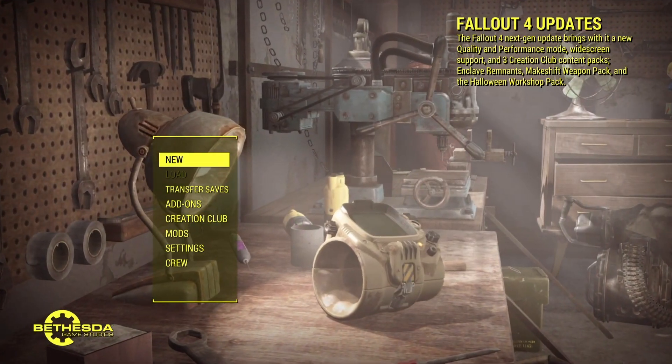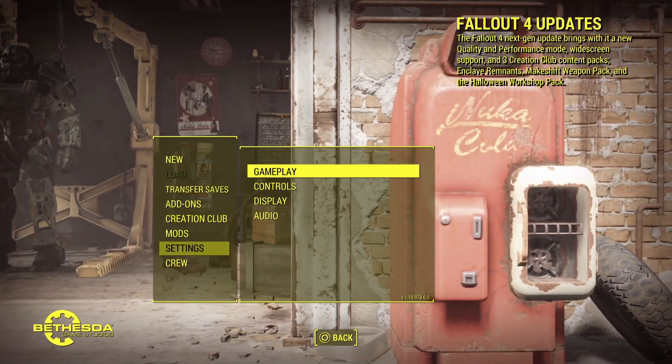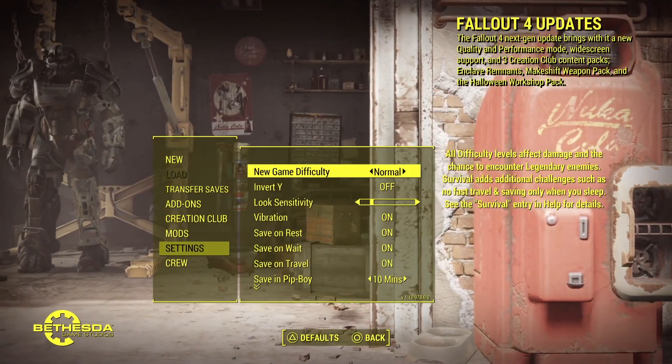First, go down to Settings and press X. Then go to Gameplay and press X.